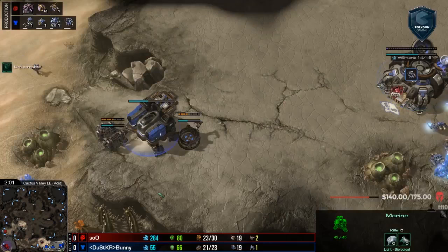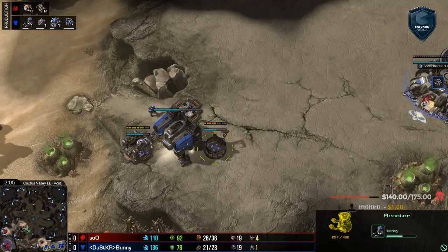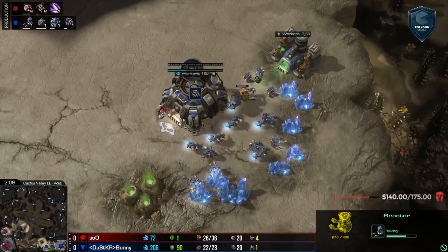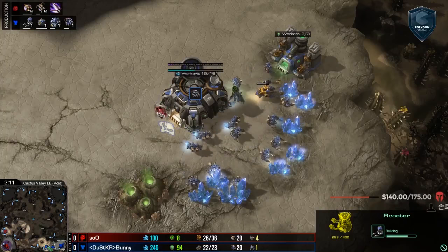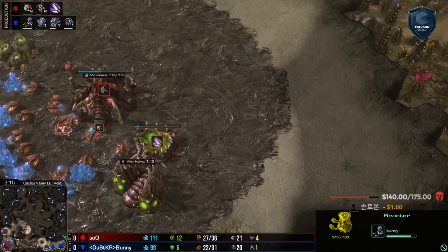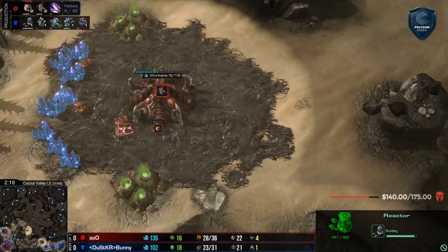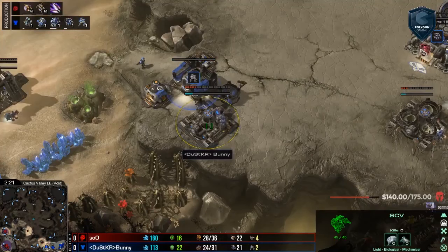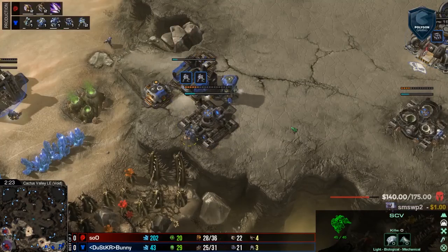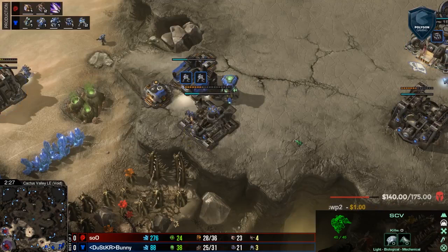Considering the fact that the map is Cactus Valley, there's no reason for you to not fast expand. An interesting thing to note here is that Sue found Bunny right away with his first scouting Overlord. He knows that Bunny is right next to him, so that is really going to determine what kind of build order Sue decides to go for — because there's such a difference in timing versus cross spawn versus spawning next to each other.